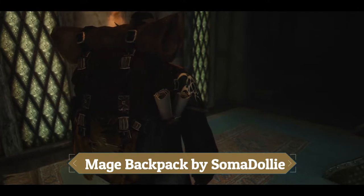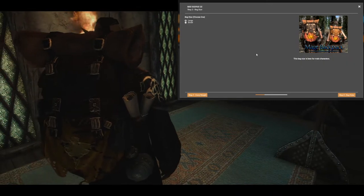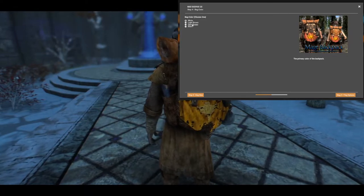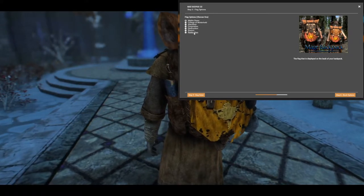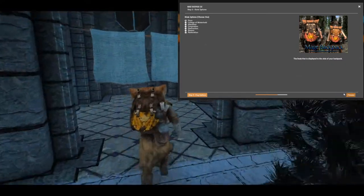The Mage Backpack by Soma Dolly is an excellent backpack for any magic user and also has stats that could benefit all characters. The mod has an excellent installer that lets you choose how the backpack will look in game. The flag on the bottom of the backpack can be changed to represent any of the schools of magic — be that restoration, conjuration, destruction, or alteration. The installer also allows you to choose a colour ranging from various shades of brown and two shades of black.